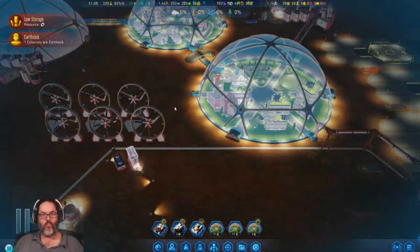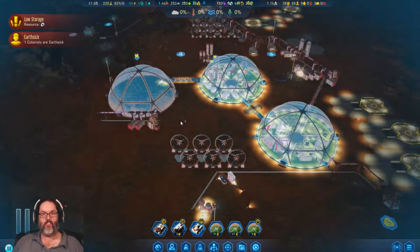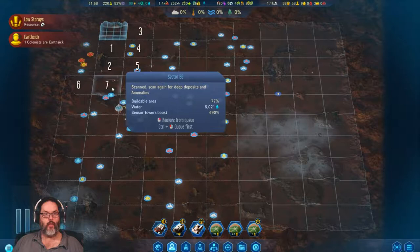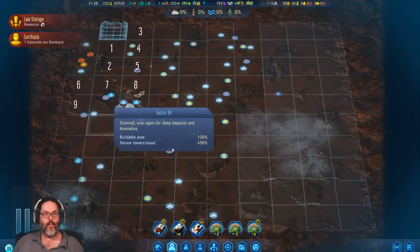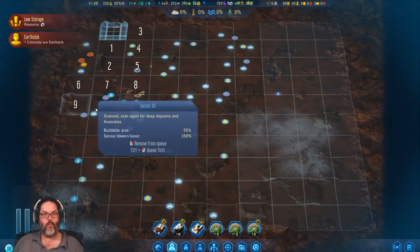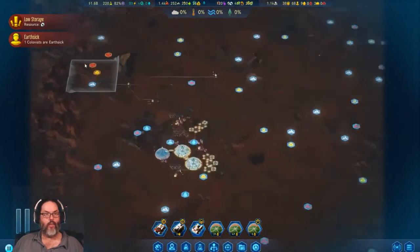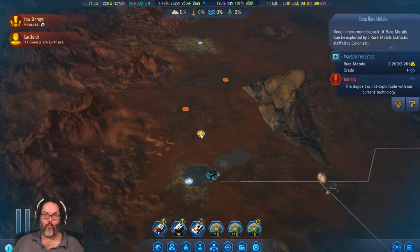Hey guys, RC here, back with episode 6 of Surviving Mars. Let's scroll out here — we've got some high numbers, some deep metal, and a deep rare metal deposit. I would not mind that.